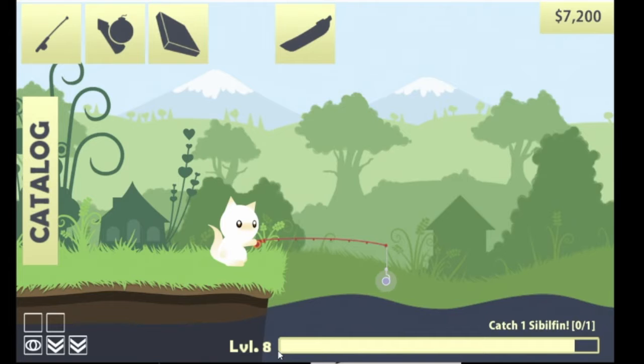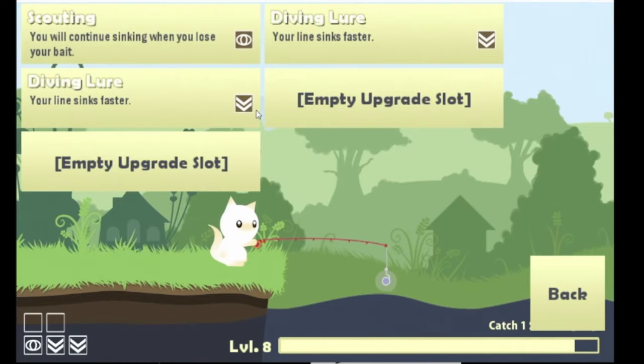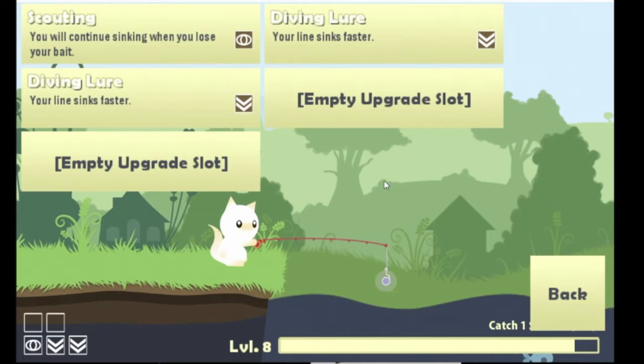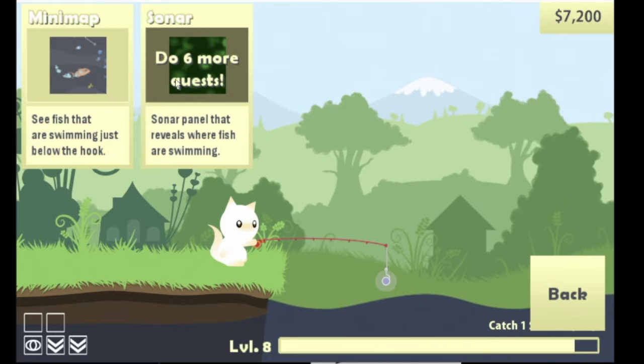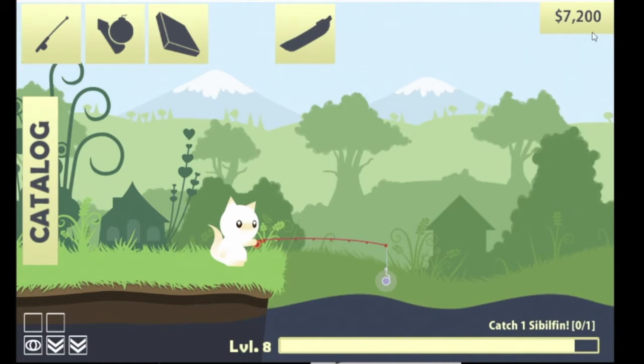We're level eight, I've caught many things, I've got a power rod which is the third rod. We also upgraded this rod with a scouter and two diving lures. There's also rockets and bombs, and we have a mini map.